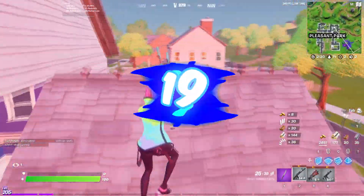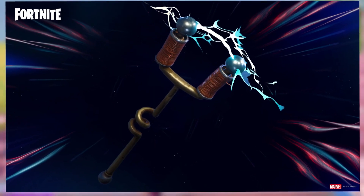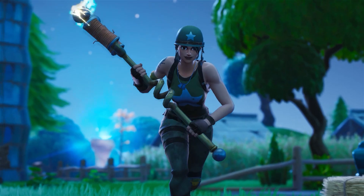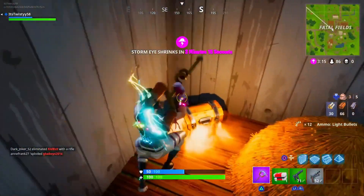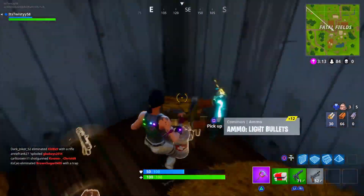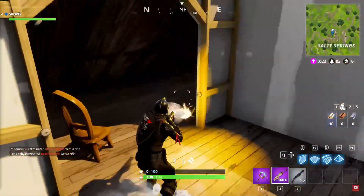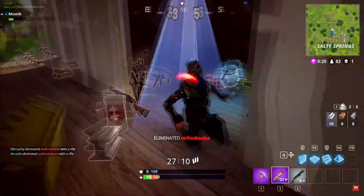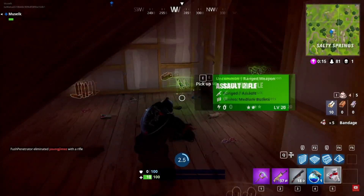That takes us to the number 19 position, and we have the ACDC. This is one of the rarest pickaxes on this list — it was added with the first ever Fortnite Battle Pass back in Chapter 1 Season 2. The design is really sick, but I feel like it is only as good as it is because it is so rare. If this was added to the item shop, I don't think too many people would be buying it, but again if you do own this, I really think it is worth using.